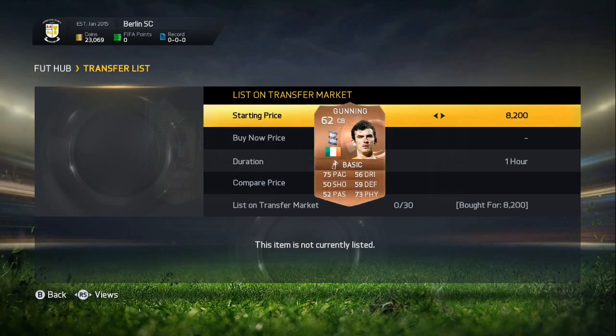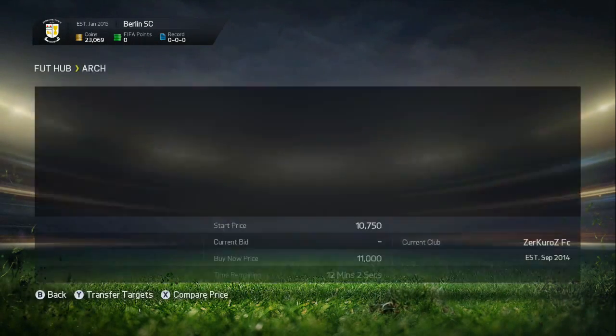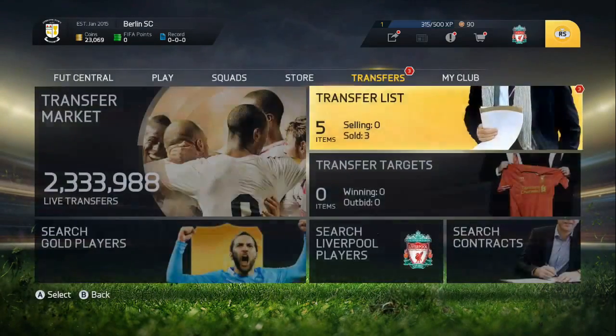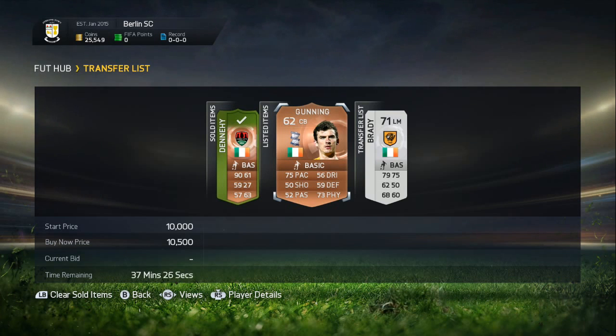I've also gone and picked up a Gunning for $8,200 coins, and I'm going to be listing them up at $10,500. On the market, the cheapest ones are $11,000 — two at that price. Going to list my Gunning right now. I've gone on five of my watch lists that I'm watching, which all expire over the next 10 minutes, so hopefully I'll pick some of them up as they're all below $3,500 for their start prices. Gunning has around 40 minutes left on the market.